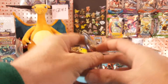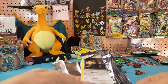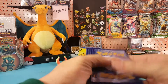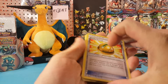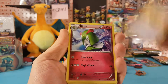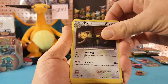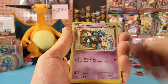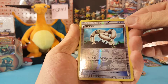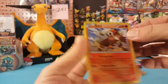All right, second pack. We will start with Lucky Helmet — just like the Lucky Hat — Kirlia, Kirlia, Metang, Persian, Ralts, Grubbin, Altaria, Baltoy. Eco Arm is the Reverse and Entei is our regular rare.